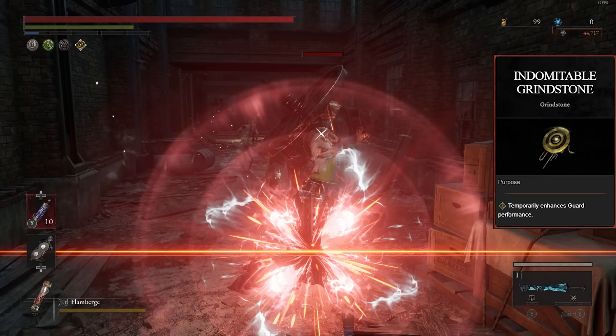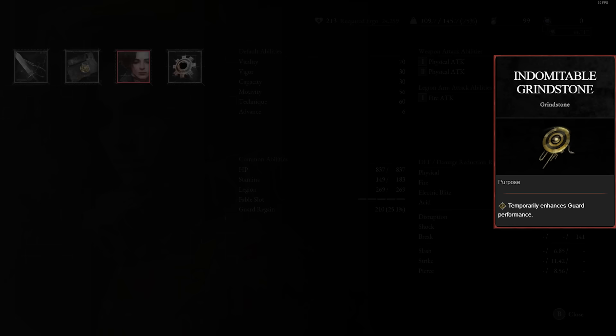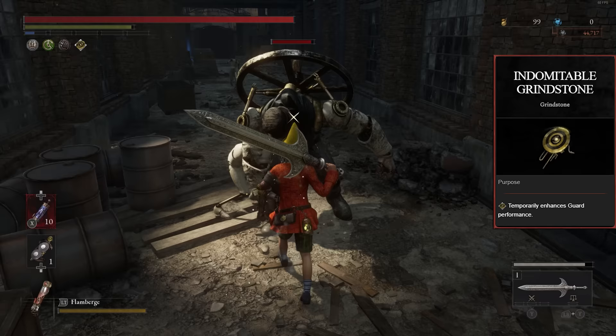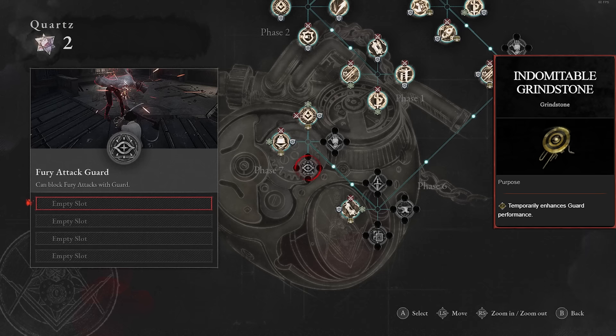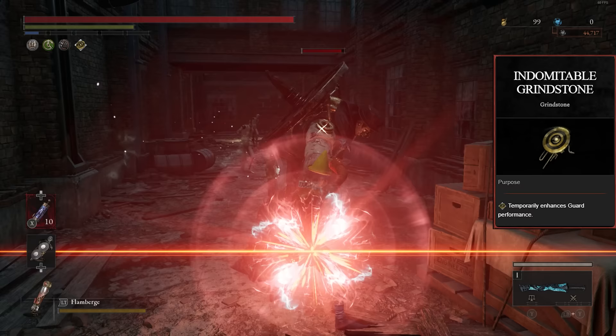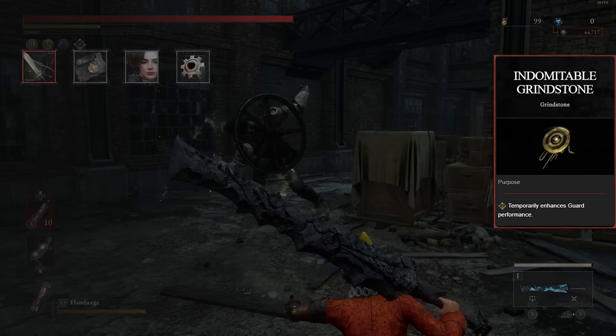You don't serve much benefit from this grindstone since you're always better off deflecting or dodging — deflecting gives more destruction damage and dodging preserves stamina. Having it block fury damage wouldn't be far-fetched since there's already a Phase 7 P Organ perk that lets you block fury attacks, though that is tied to New Game Plus. Still, the Indomitable Grindstone is very good and definitely worth using, especially if your weapon has over 70% guard.